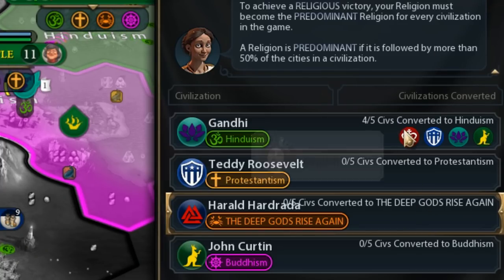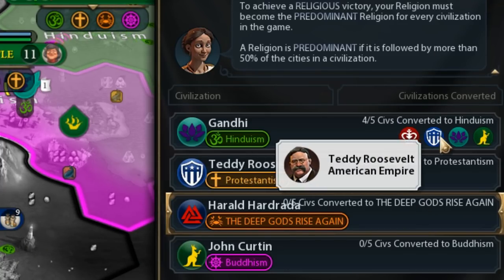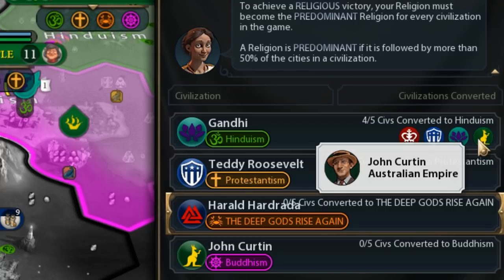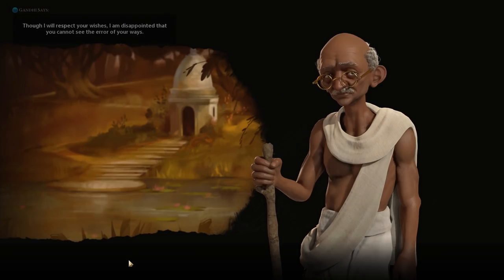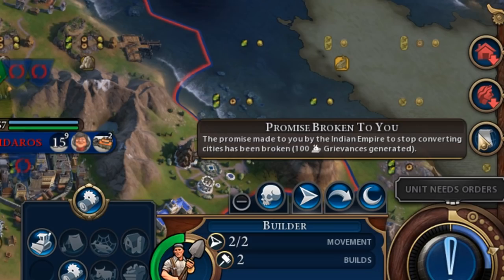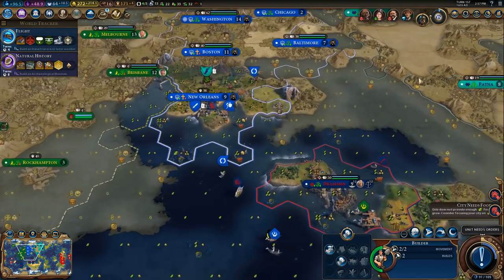Holy shit, Gandhi is about to win a religious victory. Oh my god, Gandhi, stop. I'm gonna have to actually go to war with Gandhi. Promise not to convert my cities. Gandhi broke his promise and kept converting my cities. Oh, this means war, Gandhi. This means war.